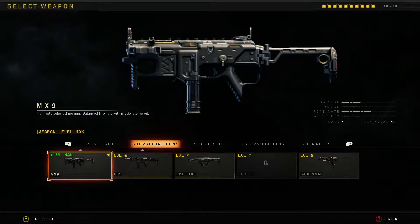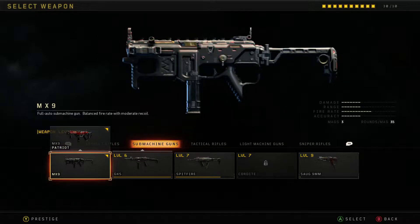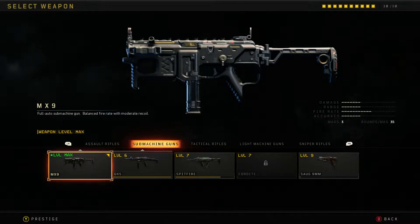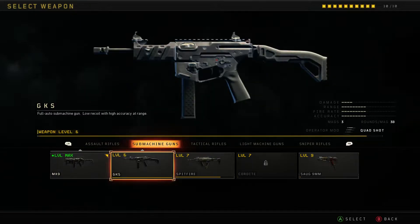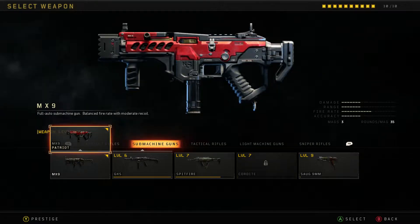It took me quite a while to find the MX9 Patriot to start with, and it's one of the reward guns for whichever version of the game that I got — nothing too extreme, just the game and the season pass. So what you have to do is go to your guns and you'll see a little bitty gray arrow just above any gun that has a variant. In this case, it's the MX9 Patriot.